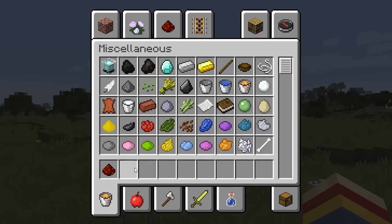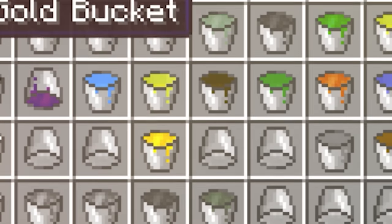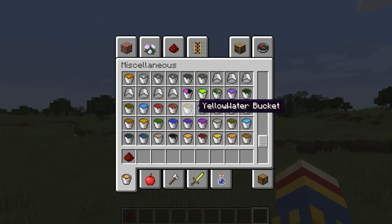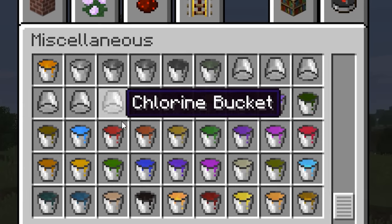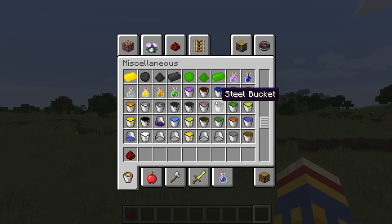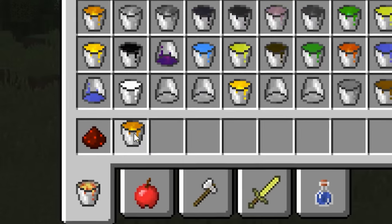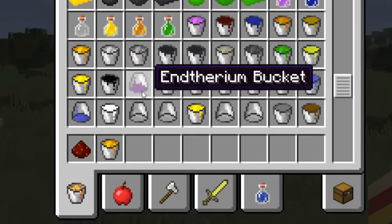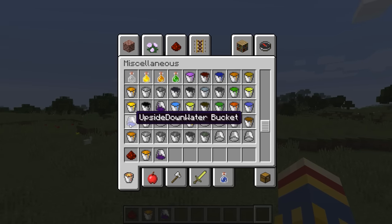Let's first just take a look at some of these modded liquids because there are so many. I don't even want to begin to count all of them — there are so many to go through and see how they interact with each other. Let's just grab some random ones here. We've got a gold bucket — what is that going to be? There's this one that's like upside down, we're definitely going to pick that up. Upside down water bucket.